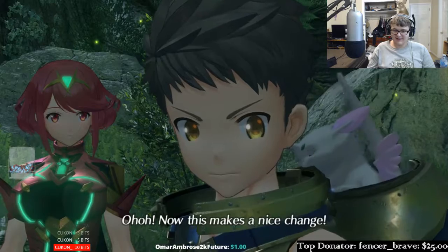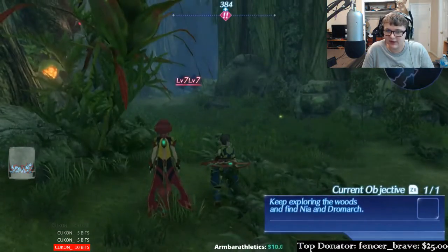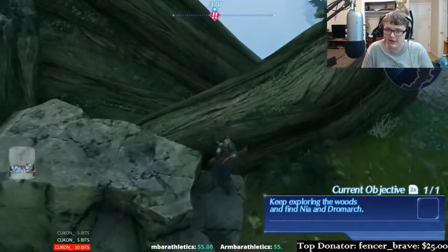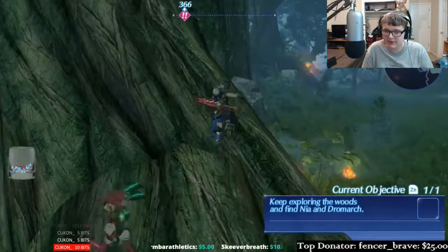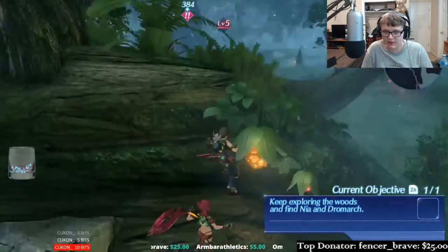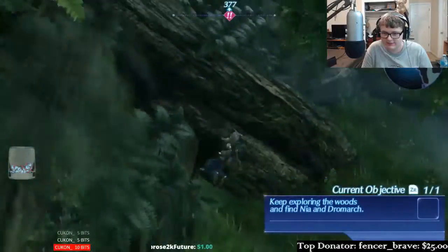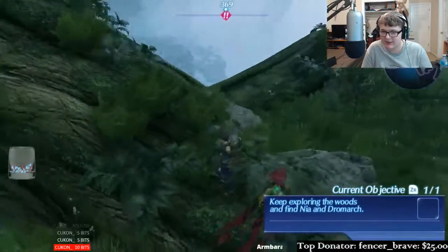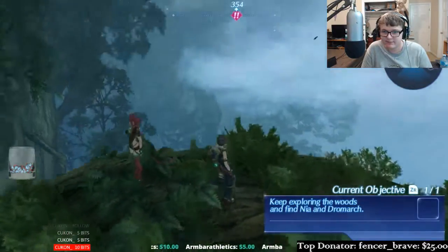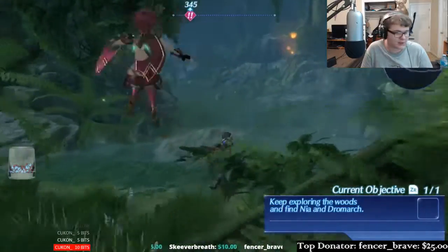Now this makes a nice change. Oh hey, more level 7 enemies. But first I kind of want to go back and see if I can't find anything — you never know when you can find a chest or something. Let me check the map. This yellow symbol is where we're at right now. Try going left — straight up. Can I jump up here? Yeah!